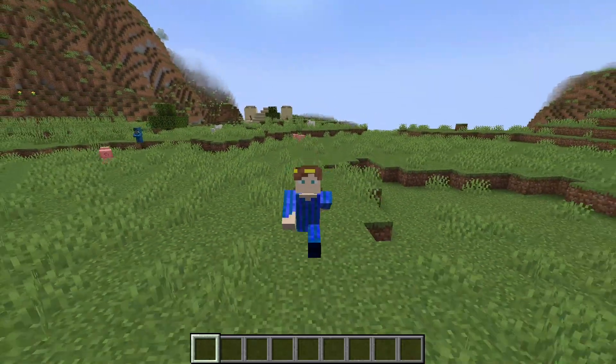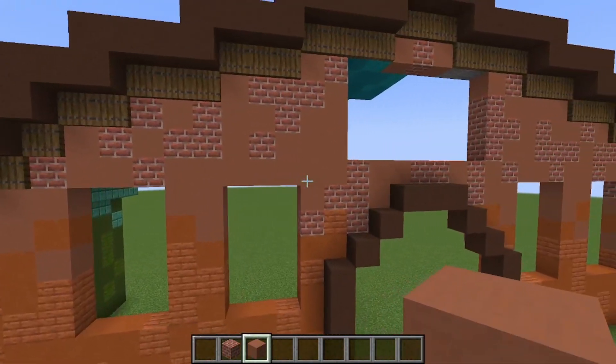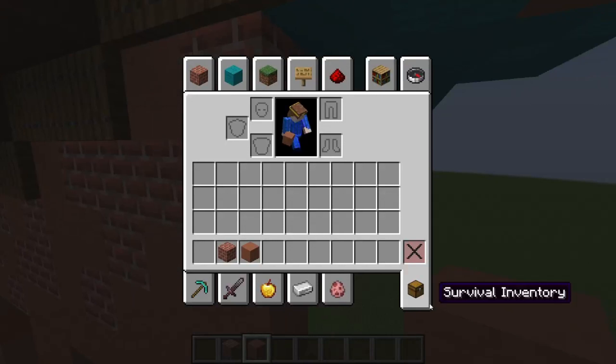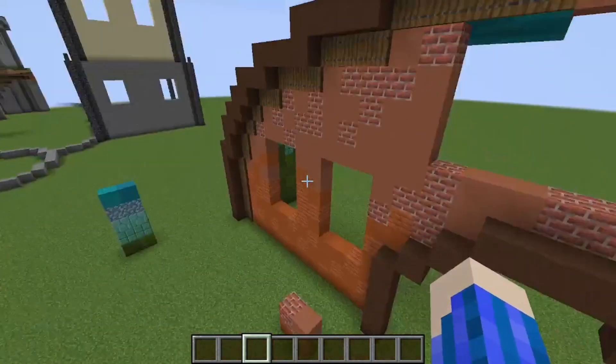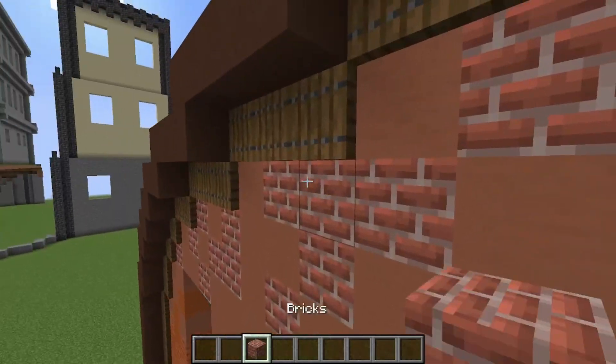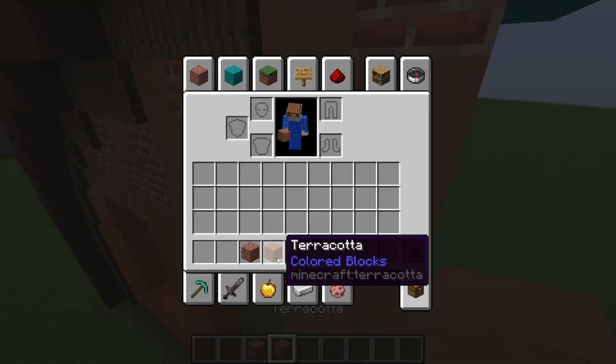Now let's look at texturing. With texturing, you just want to really focus on what the material is. Like, this is meant to be a wall — an orangish brick wall. So I'm going to use bricks. But what is close to bricks? Oh yeah, terracotta.